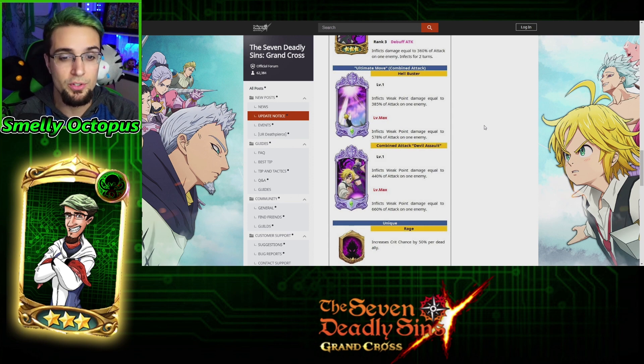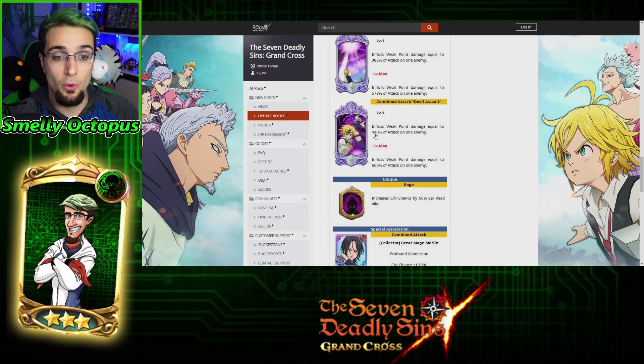So it's really good as a maxed-out ult, but the true power comes in the combined attack where it starts at 440% up to 660%. Really, really good damage off his ult. It is single target, so you're only going to be hitting that one enemy — but that one enemy, if it has Ignite especially, is going to be wiped out in just one shot.